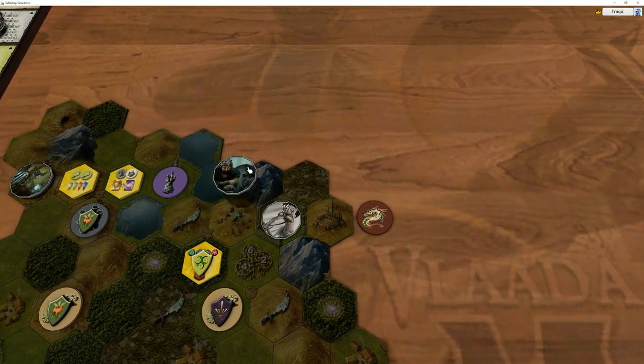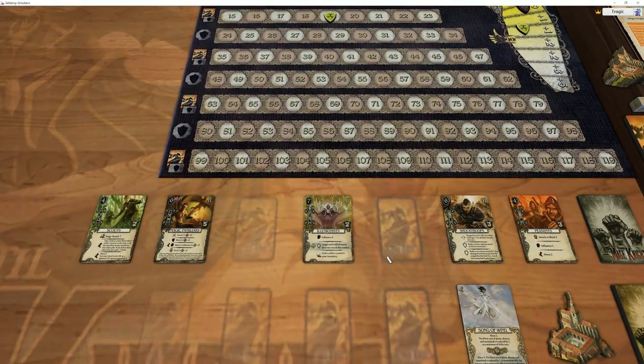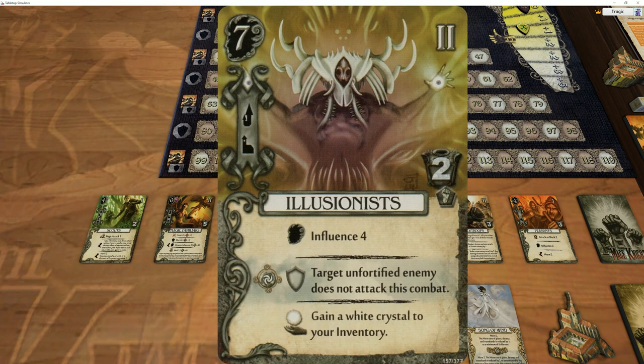What have we got going on here? He is on a camp or whatever, so he can recruit any type of unit and he does have a spare slot. So let's have a quick look at what we've got here. There's not a lot really here anymore. We do have Scouts, which is very cool. We've also got the Illusionist, which is very good. These guys don't really help us in dungeons, but they do gain us crystals - white crystals at that. So very good.